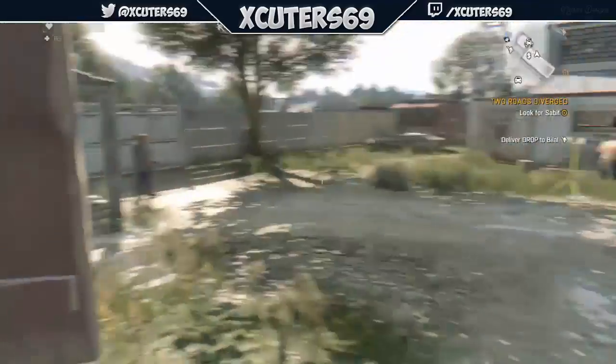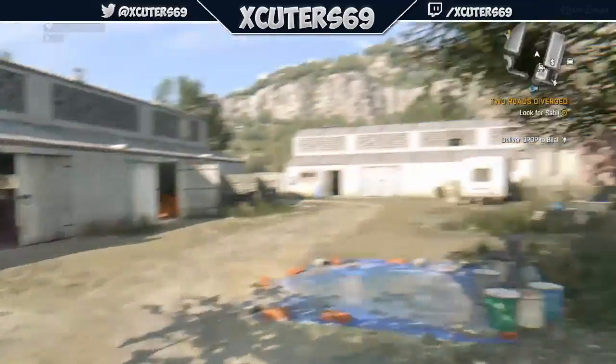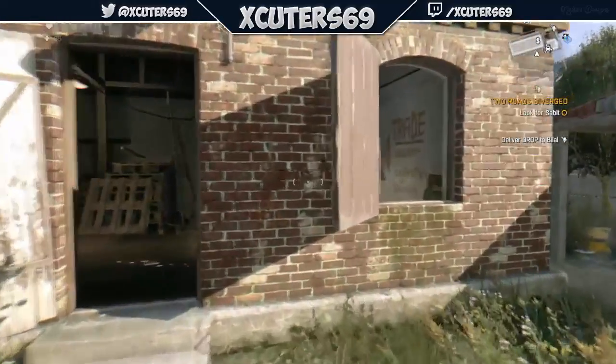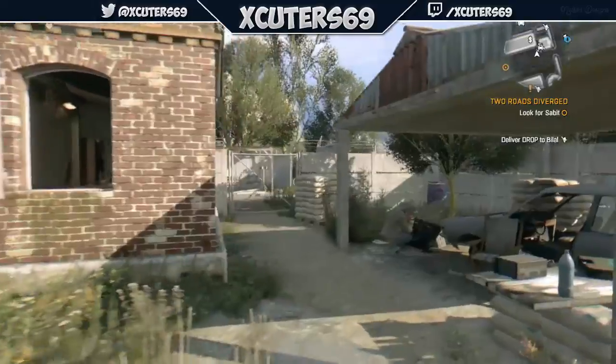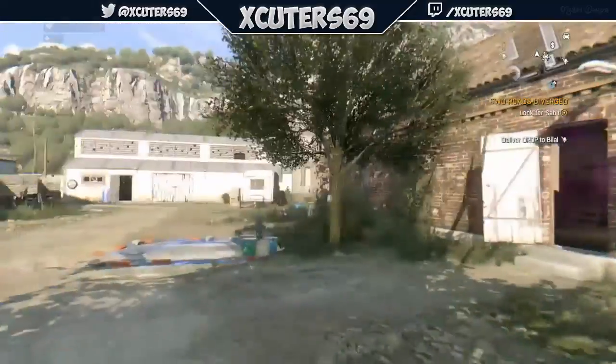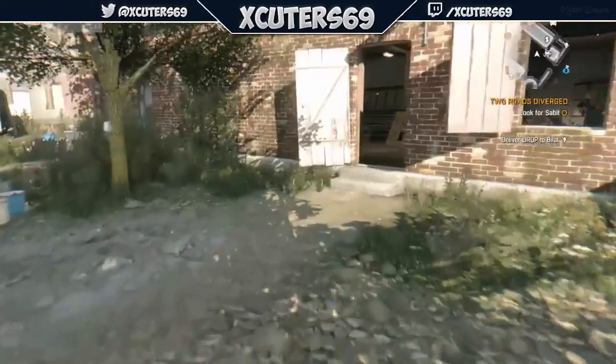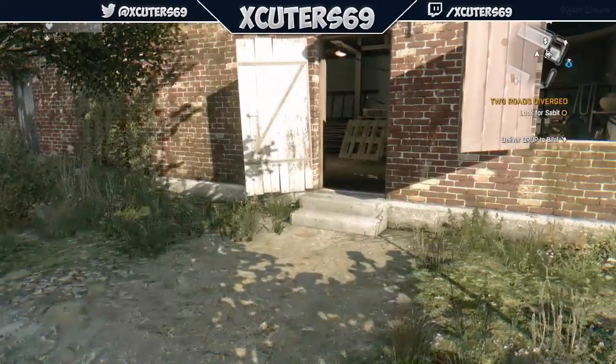Hey guys, what's going on? In this video I'm redoing my Dying Light duplication glitch. As you can tell from the little car icon on my mini-map, I did mess up earlier. I mentioned something about a money glitch — if you guys would like a money glitch, go ahead and leave a like and comment down below saying 'money glitch,' that will help me out and I will be looking for one.